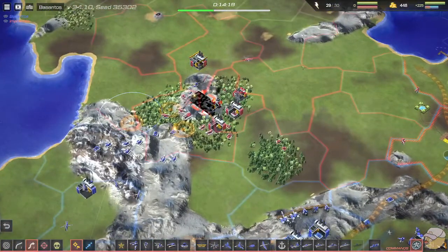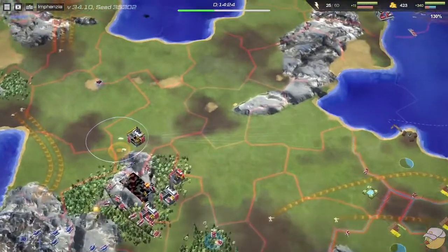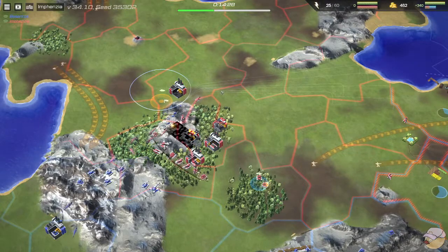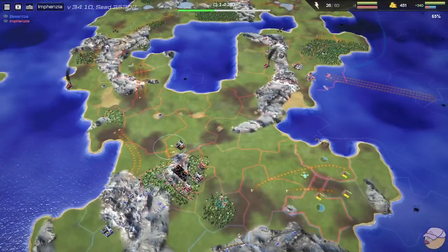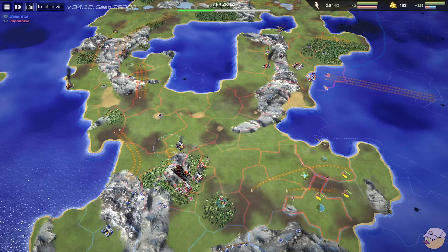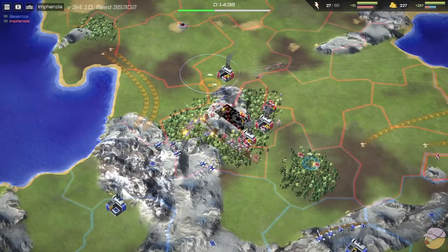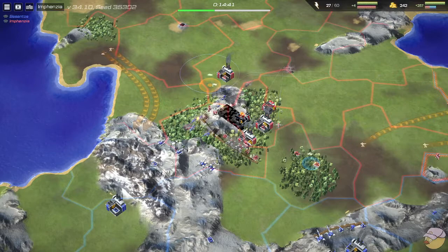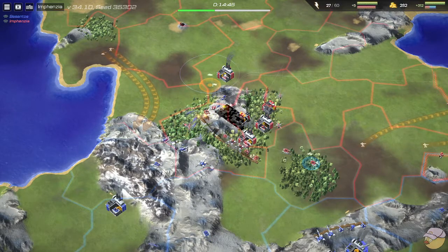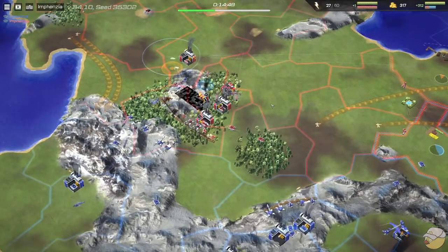You can see just how quickly commandos can kill an airfield. Income: 676 for Besantos and 743 for Infanzia, so Infanzia is pulling a little ahead. They're building another town in the back that can become a city soon. There's just not enough SAMs here for Infanzia, so these helicopters are super effective right now until the SAMs show up.